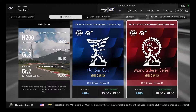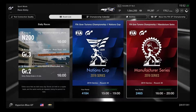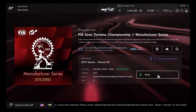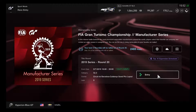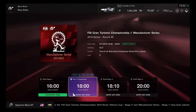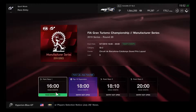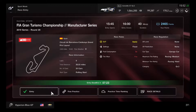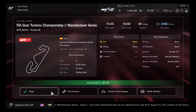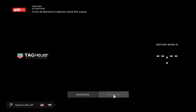Hey, what's going on, you guys? This is Hyperion Blue GT, and this is Round 20 of the Manufacturer Series on Gran Turismo Sport. We're finally here for one last round of the series, racing at Circuit de Barcelona-Catalunya Grand Prix layout for nine laps, using Group 3 category. Same as the Nation's Cup — top 16 superstars get points multiplied by 1.2 times, with base points of 500. Racing medium and hard tires are required.